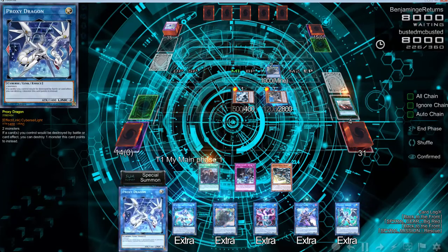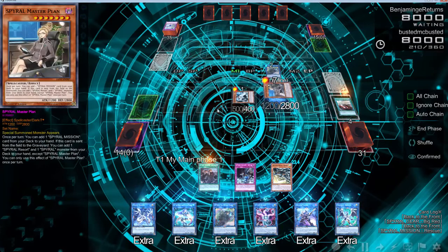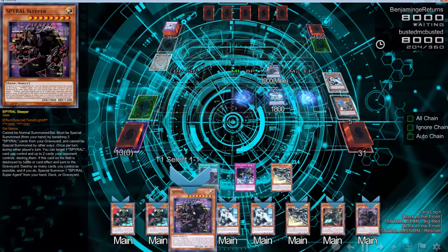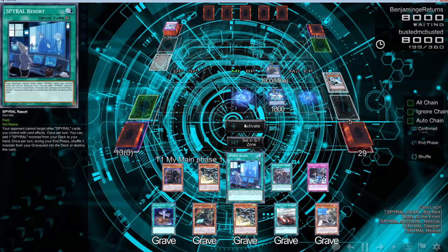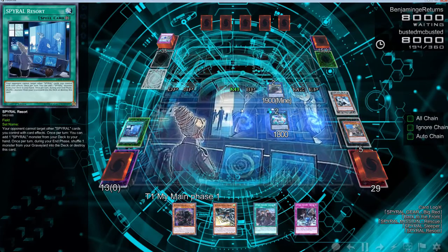We can just go into a Proxy Dragon and search — that does absolutely nothing. I think that's pretty much what we've got to do. Let's go here — wait, with Earth Machine? Dark Spellcaster, alright. So we've got to take a turn to go ahead and win; it's okay though, we're still doing pretty good. Let's go ahead and search Sleeper — we got one, two, and three, that's definitely what we got. Hey, confirmed!